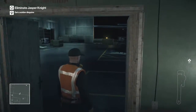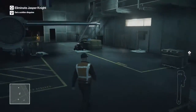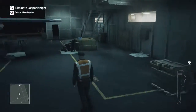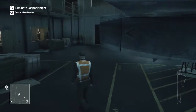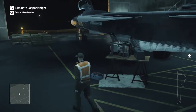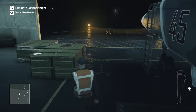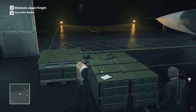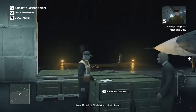You'll need to find a clipboard that's over by the plane — I didn't really know where it was. I kind of went this way, which I shouldn't have, because it's actually on the other side. I didn't want to go too close to the mechanic because he would have spotted me. Jasper's not even near me at the minute, but the clipboard is just to the left here — you can see it on the green boxes.